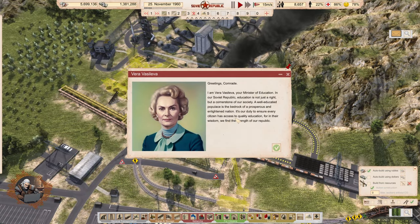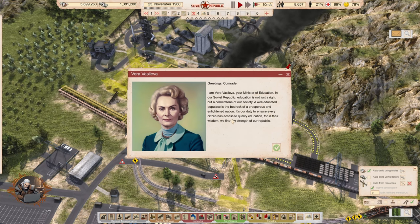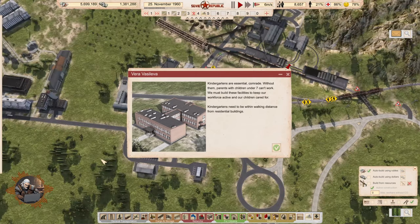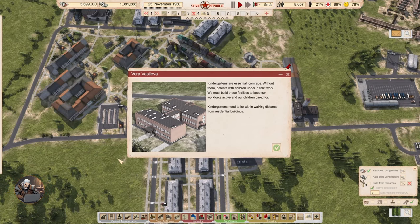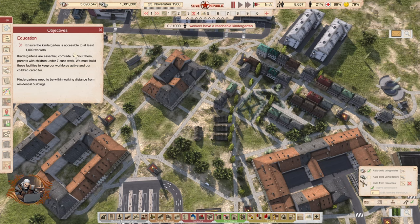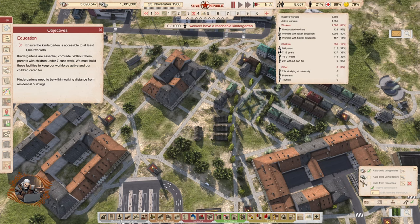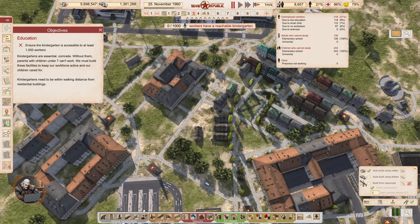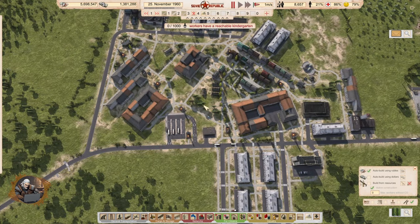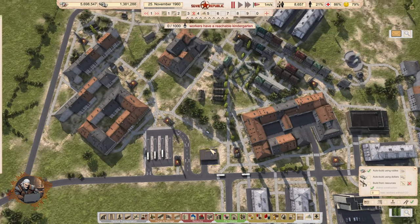Minister of Education Vera Vasileva: education is the cornerstone of our society. Kindergartens are essential — without them, parents with children under seven can't work. They need to be within walking distance from residential buildings. Ensure kindergartens are accessible for at least 1,000 workers. Right now, 112 workers are unemployed due to small children — so adding a kindergarten will free 112 more workers. I see a perfect location over here.